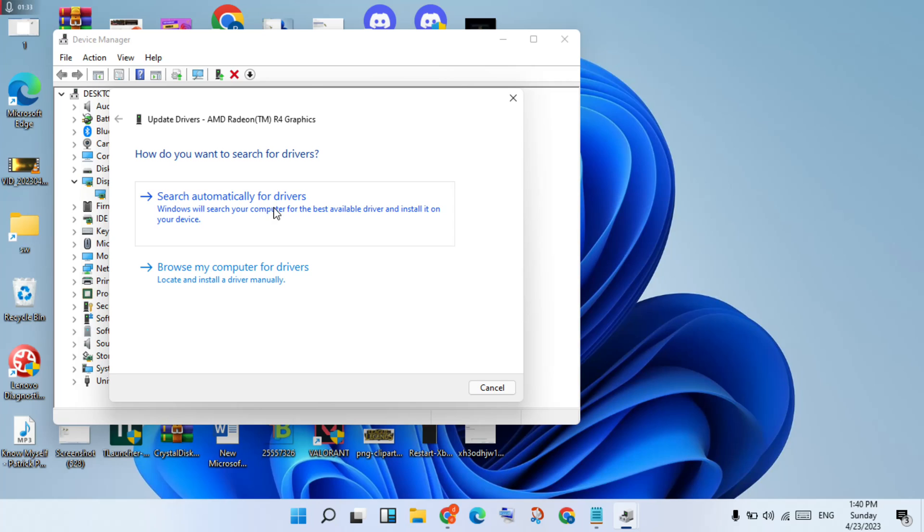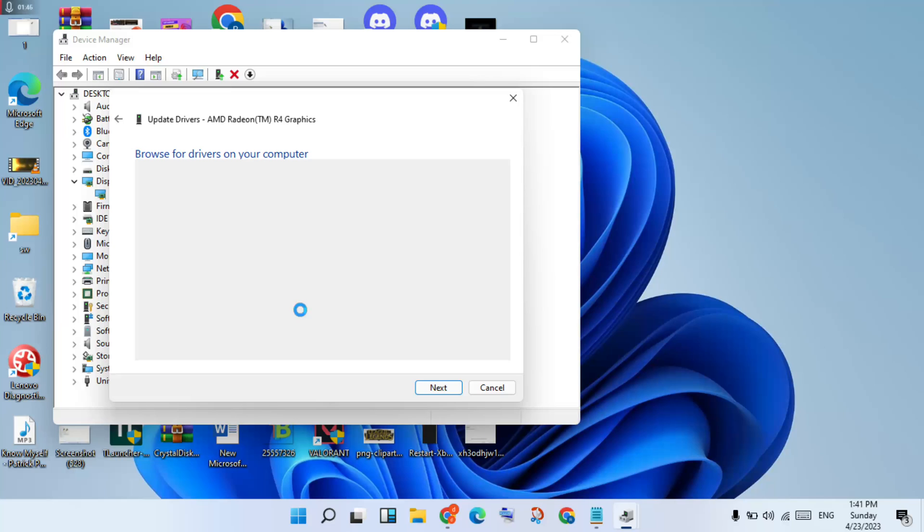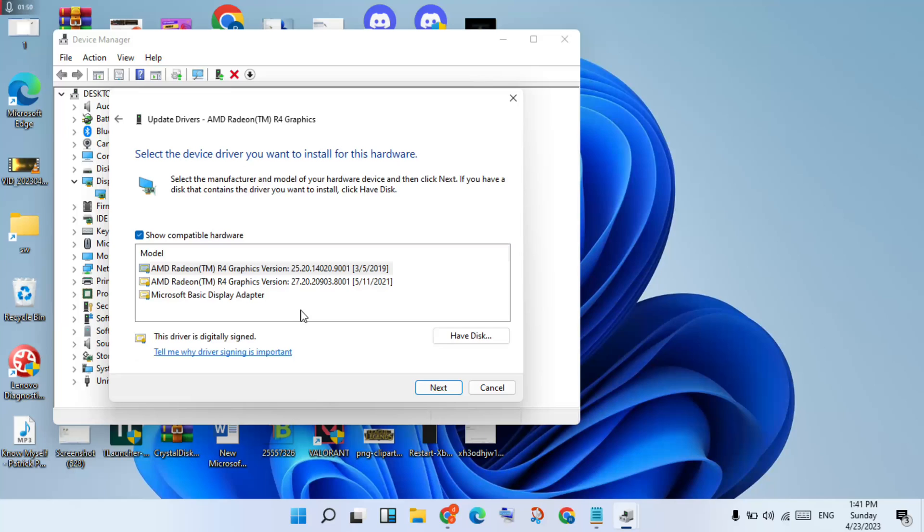If that is not working, go to Browse My Computer for Drivers, click select, then pick from the list of available drivers on your computer. Click select, then change to the new version driver, click next to install.